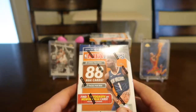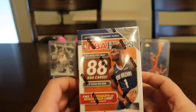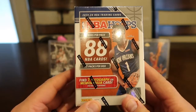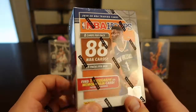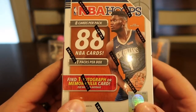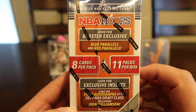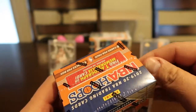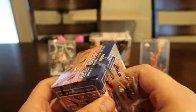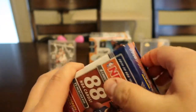Hey guys, this is Tyson back here with Pacific Northwest Collectors and I got my son Jackson here with me today. Today we got the NBA Hoops 2019 blaster box — comes with 11 packs per box, 88 total cards. You can either get a one autograph or memorabilia card. We're also looking for the blue and red parallels. Jackson's favorite player is Zion, so let's dive into it.